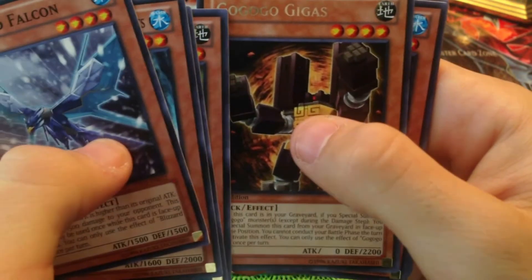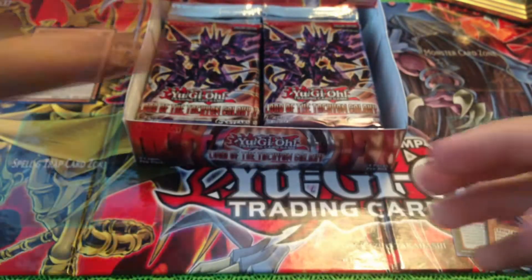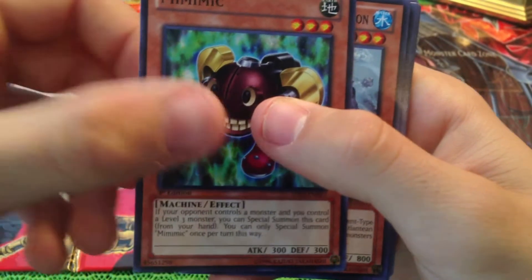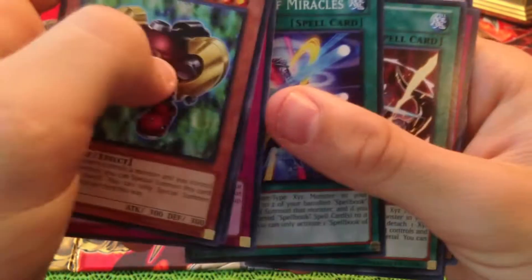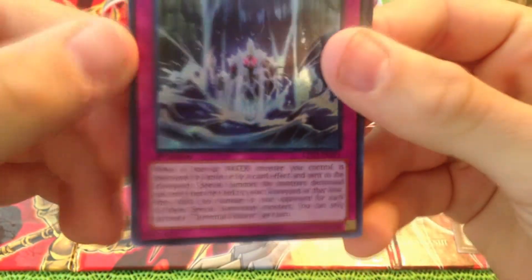Blizzard Falcon, Spellbook of Miracles again, Mimic, Mermale again, Mine Drain. Next pack: Mimic, Legendary Atlantian Trident, Spellbook of Miracles again, XYZ Revenge, and Torrential Reborn for a Secret Rare. I don't know what this card does, but I got my Secret Rare already.